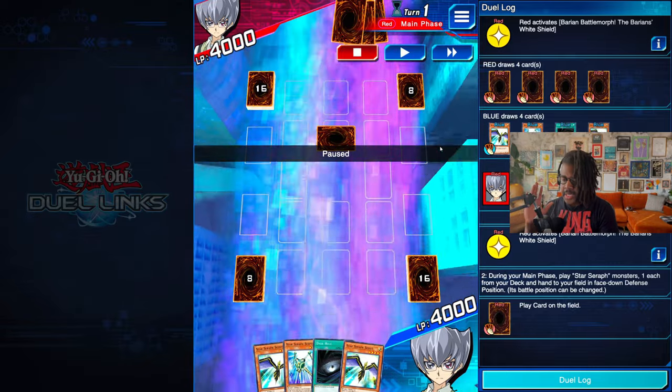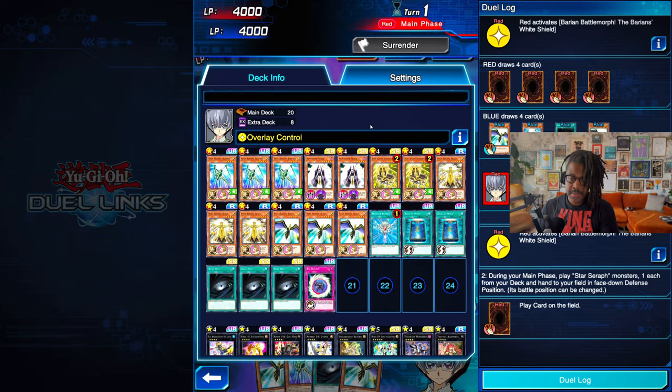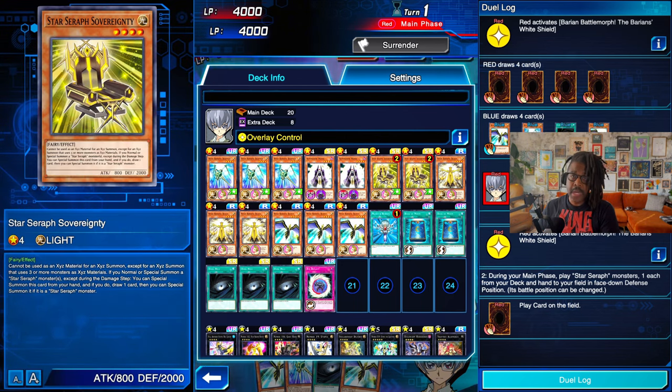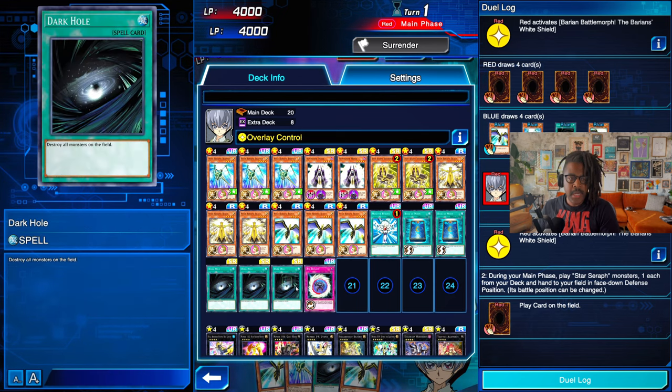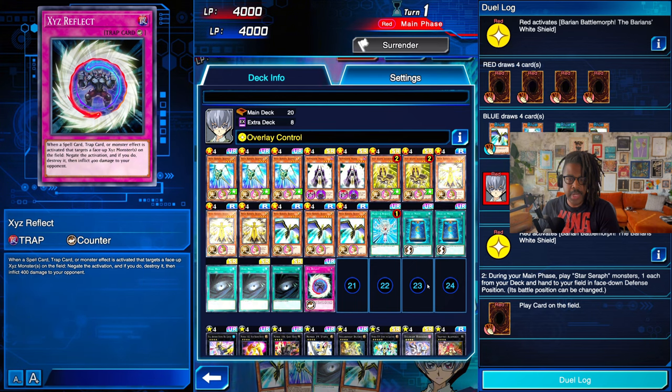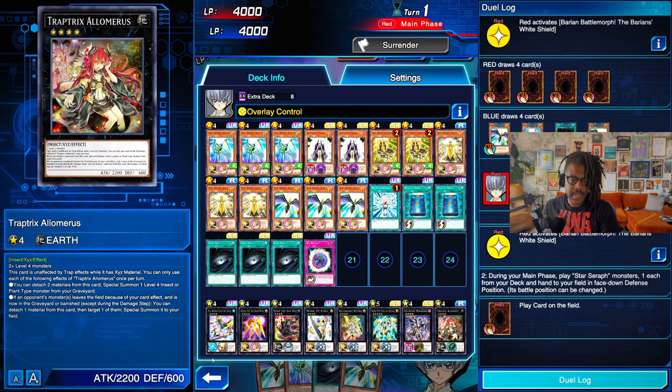We switched to White Shield by this point. I was using the overlay skill — let me double check. I love that they brought more support for this deck. I have old YouTube videos of when I had streams playing this deck before. I always have fun playing with the Star Tarifers. In this version we had Summoner Monk, and of course the standard package. We had Degenerate and Reflect — I have the other one now, I think you get that from Shark. I was having a blast, especially with this play, which I think is why I saved it. It's for Trap Trick — Alamaris.